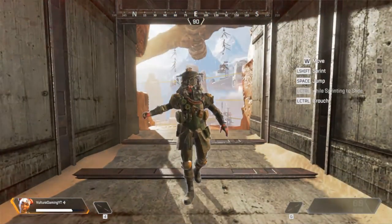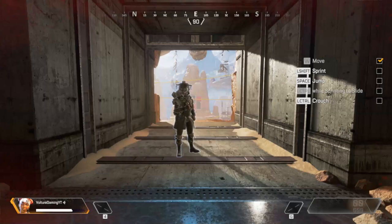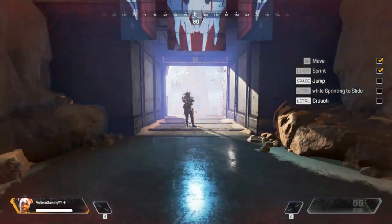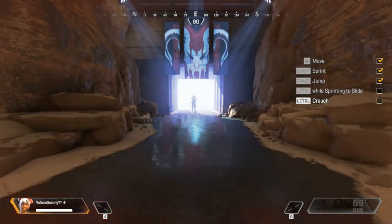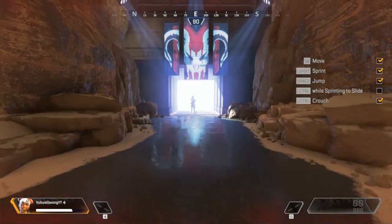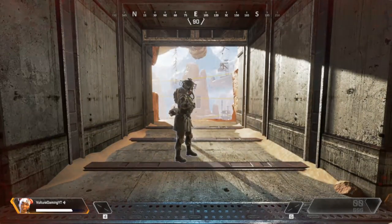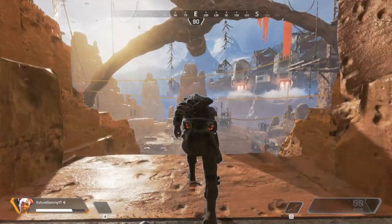Welcome to Apex Legends. Let us begin the basic movement. Complete the checklist on your HUD. Follow me — sliding down hills increases speed.